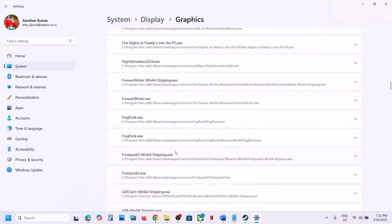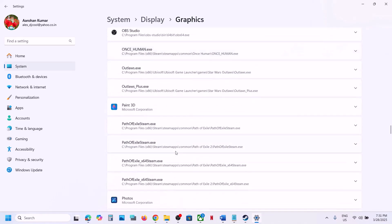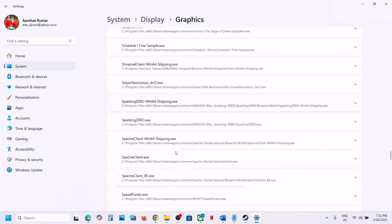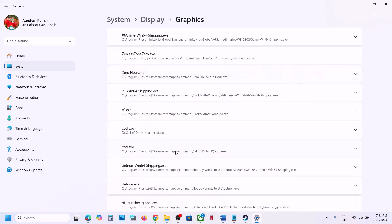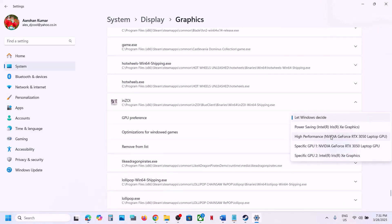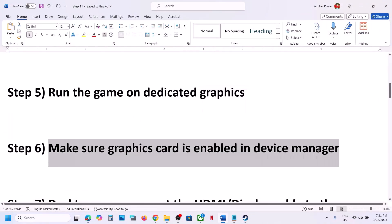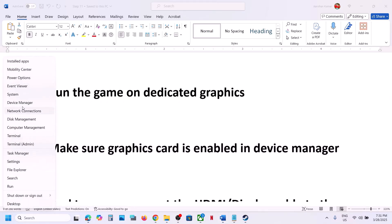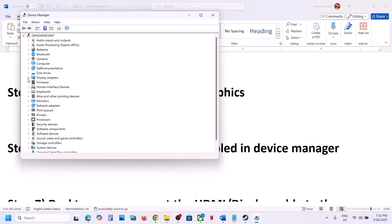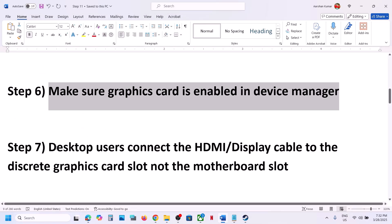Once both files are added, scroll down and find the game in the list. Click on it and select High Performance, and you will see your graphics card listed. Then launch the game and check. Also make sure your graphics card is enabled in Device Manager — expand Display Adapters and confirm your dedicated graphics card is not disabled.